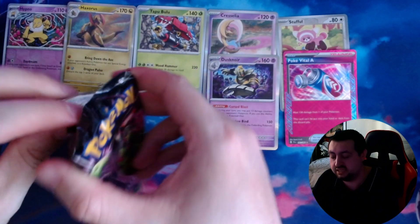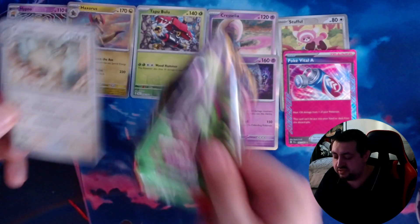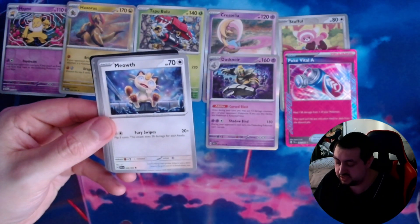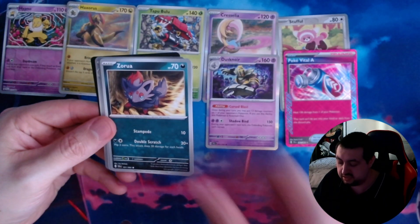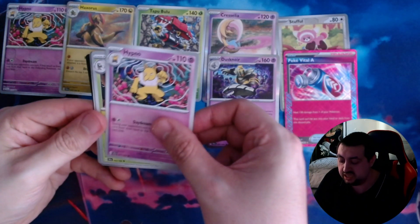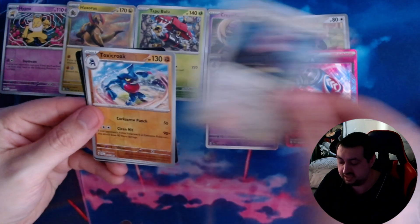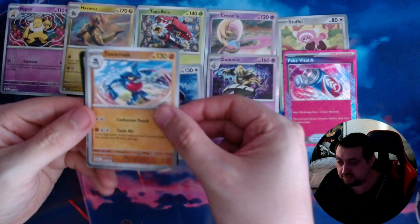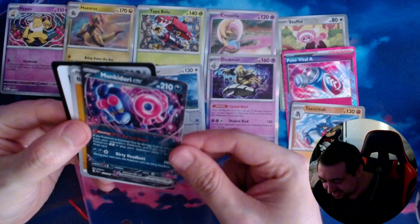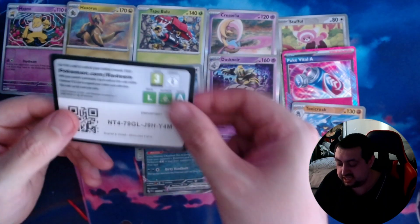Final pack from the mini tins. Those two mini tins are about eight quid each so not too bad. We've got a Persian, a Dusclops, the Elf, a Zorra, a Kyurem, a Dragon Lover Hypno, a Decidueye — probably butchered that — a Beware, an Oricorio, and a Monkey Dory EX. That is awesome, that looks lovely. An energy and there is your code.